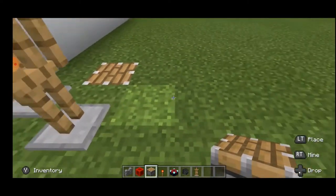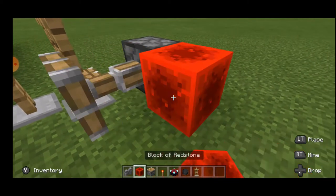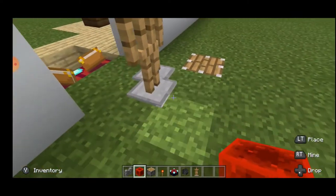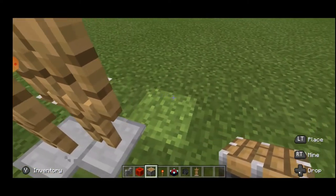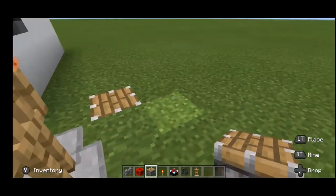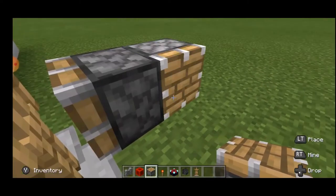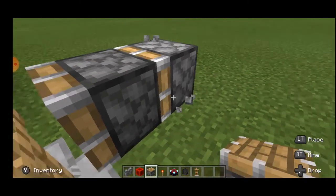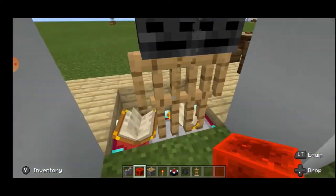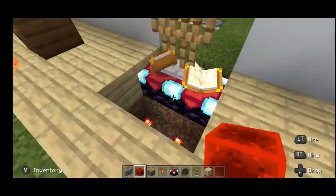Place the pistons here and activate them with redstone. As you can see, this is not in a perfect line — it should be like this. Next, take a piston and place it on the right side of the first armor stand like this. Place a double piston like this. Then take the redstone block and activate this first, then activate this. Now as you can see, the armor stands with the wither skeleton skulls are on the enchantment tables. Before you do all this, take the floor and cover this up.